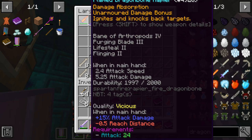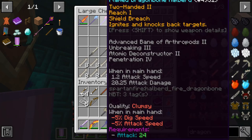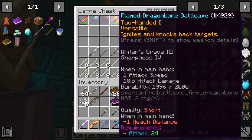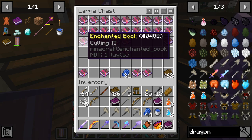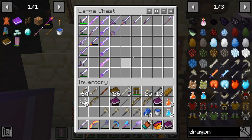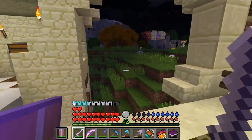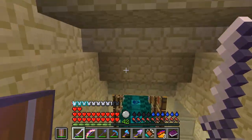They all have different enchantments and some overlap from one weapon to another. Sharpness can go on a halberd and on a battle axe, but something like Killing would not go on a halberd — that's a mace and hammer sort of enchantment. You just have to watch out for that because sometimes you get all these enchantments and it gets overwhelming keeping up with all of them.